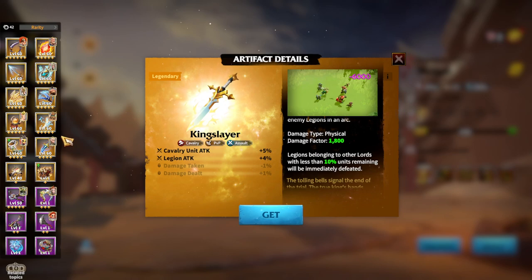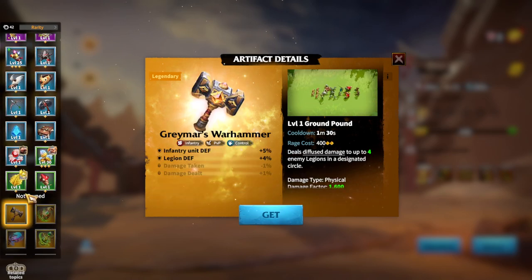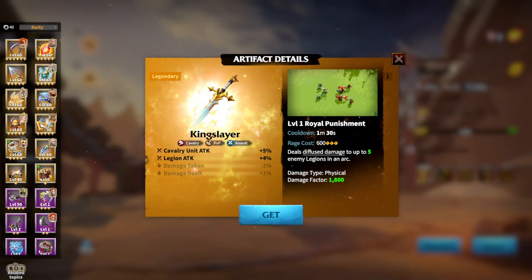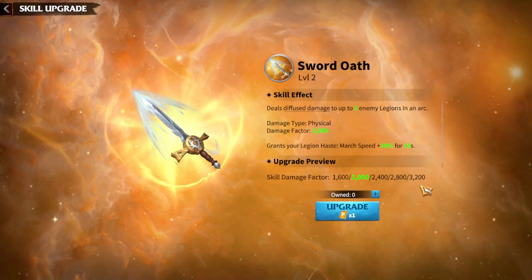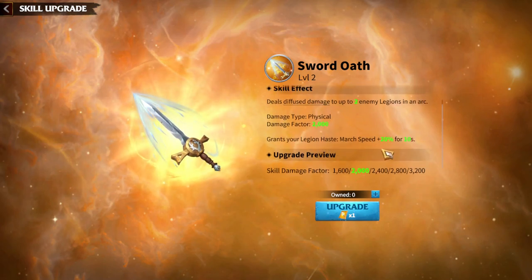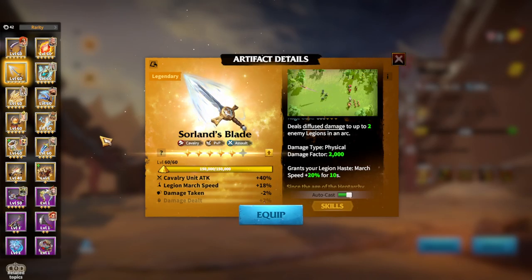Another Universal artifact for Cavalry players is the lesser version of Kingslayer, which is Sorland's Blade, which I currently have. Cavalier unit attack and Legion march speed — the secondary best stat for Cavalry players. In terms of skill, it deals damage to two enemy Legions — compared to Kingslayer's five — with damage factor 1600 up to maximum 3200. You also gain Legion haste, a march speed bonus of 20% for 10 seconds. If you simply have Sorland's Blade and don't have any other Cavalry artifacts, you can use it on any single Cavalry hero pair.